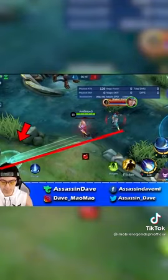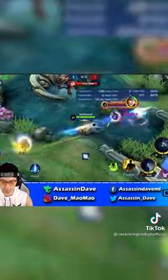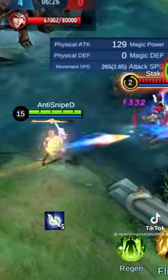Tip 2: Try to always throw your ultimate in the same line with your enemy, but behind you. This way, you will be able to dish out the longest duration of crowd control and do the maximum amount of damage.